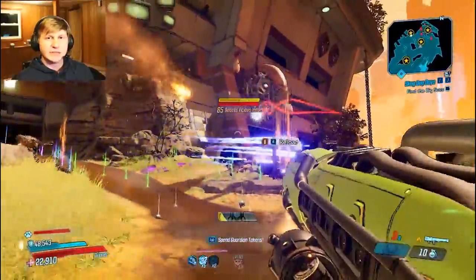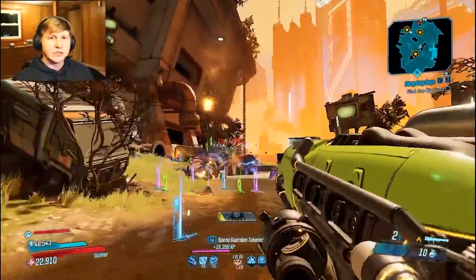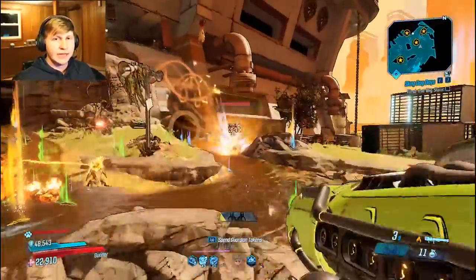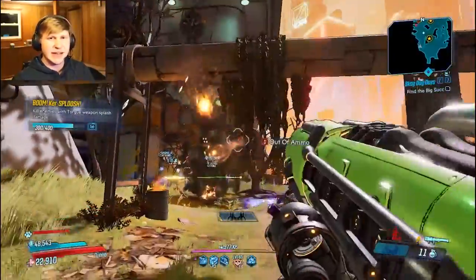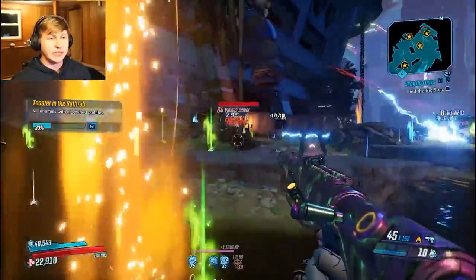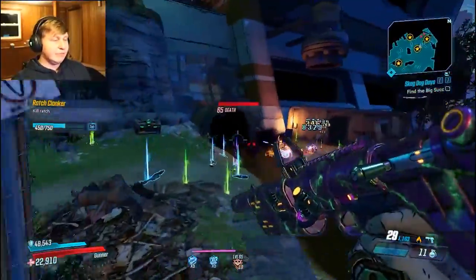Quick note: Harmonious Havik — if you get downed and revive, the stacks go away for some reason. When you get downed and fight for your life and revive, make sure to switch your weapon and switch back, because then your Harmonious Havik stacks will return. I'm assuming it's a bug, though it might be a feature — either way it's a slightly annoying mechanic.